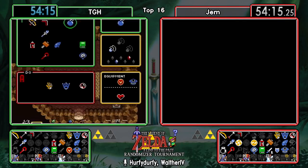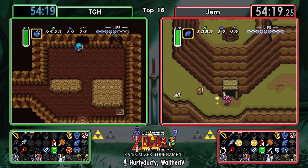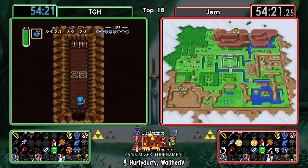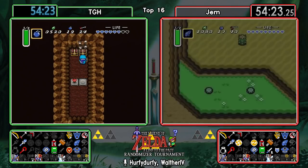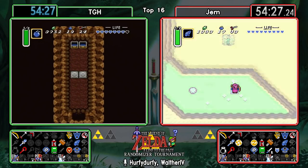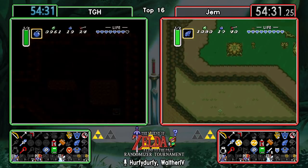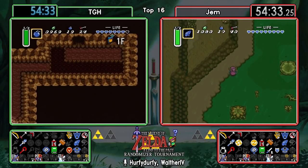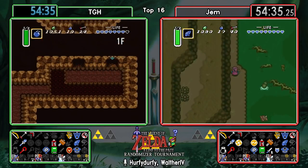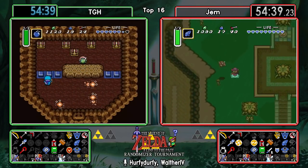Let's see what Gem does. Ice Palace wouldn't be the worst play right now - it's not really great, especially not with the equipment. Heading over to Mire - it's a pretty fast check. You can also just go into Desert, since Gem hasn't done it yet. It's been open for such a long time to both runners, so it's definitely nice to get that peace of mind in case there's something important in Desert.